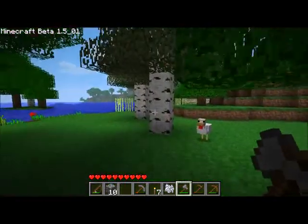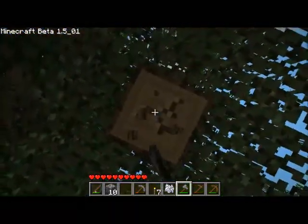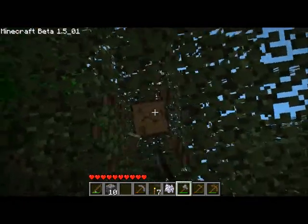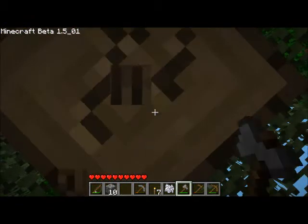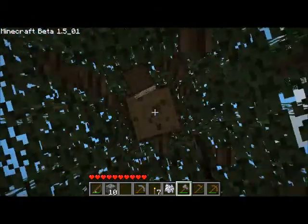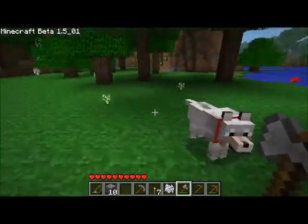Let's chop it down again. You can see that the saplings drop again — it was night so you couldn't see it very well. And that's what this video is about: the saplings. It's something Notch added in Beta 1.5.